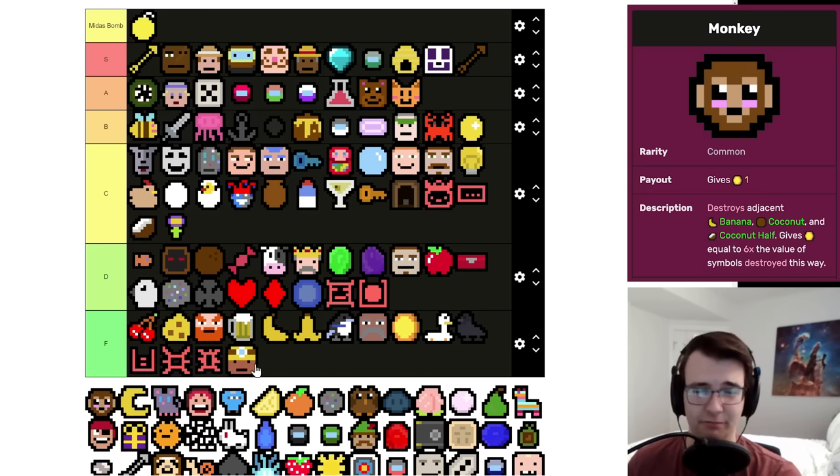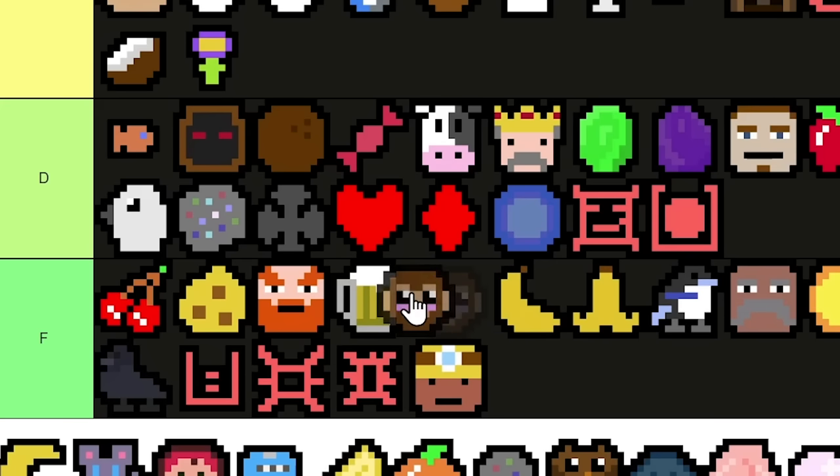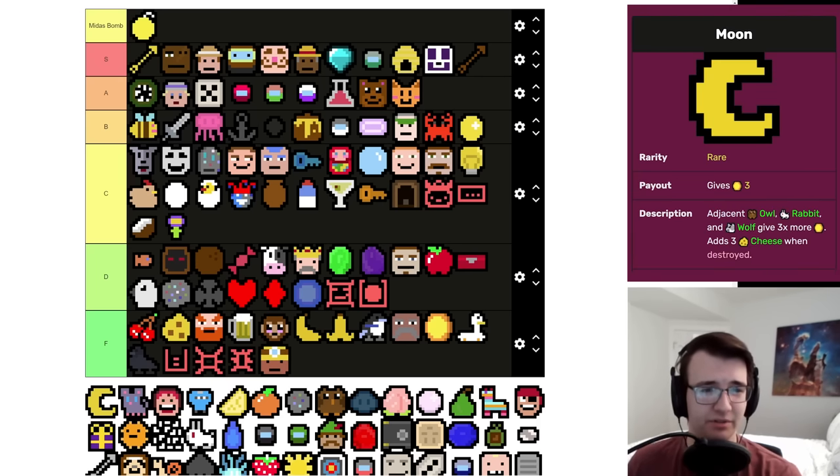Monkey is an okay early game symbol, but you don't really want to get the Banana because leaving behind a Banana Peel is a similar effect to the Miner — it just leaves behind garbage. Eating a Coconut Half is only okay — you're basically losing a two-per and keeping around a one-per. Eating a Coconut is the dream, but I wouldn't count on it. It's always a hassle to have a Monkey around with Mrs. Fruit because you're just praying the Monkey doesn't do anything. I'll slide it next to his Banana.